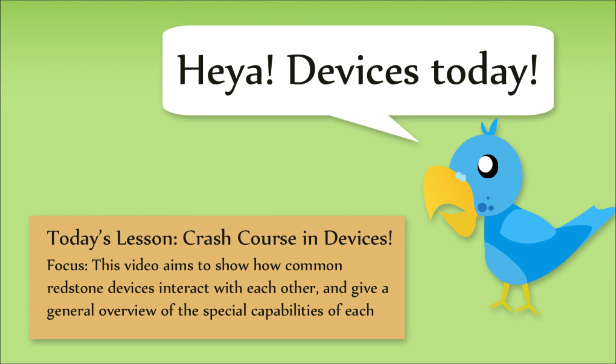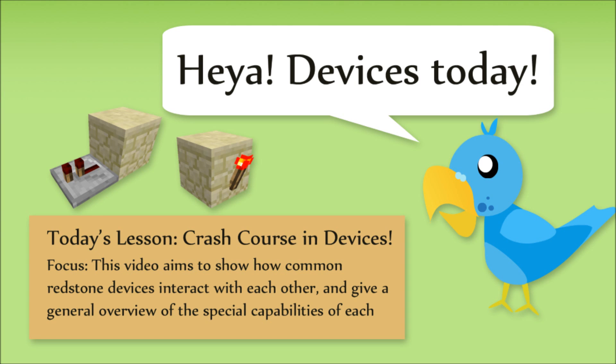Welcome everyone. Featherblade here with today's lesson: Crash Course on Redstone Devices. When I say devices, I'm referring to the main three pieces of redstone apart from dust — that is, repeaters, torches, and pistons. I'll be going over how each of these pieces reacts to sensors, and the main quirks about them that can be used to create different effects.